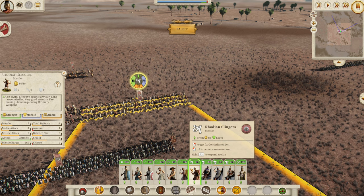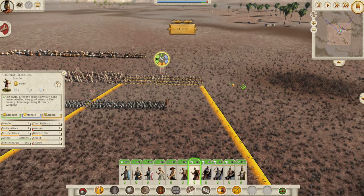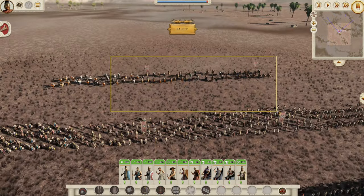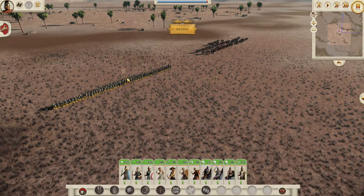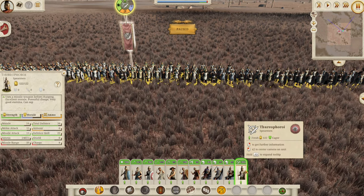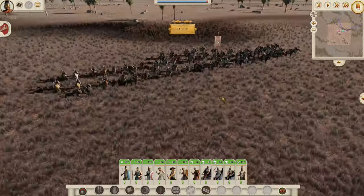Get as many Rhodian Slingers as possible — they are really your best unit even though it doesn't look like it on stats. Cavalry-wise you are very limited, starting with only Prodromoi and a Greek General's Bodyguard. But if you get four minor cities, you unlock the Thureophoroi: 12 melee attack, 14 morale, 34 defense — fine early game but not great late game.